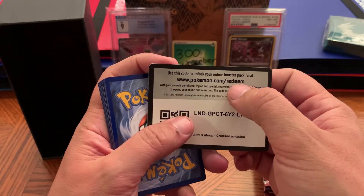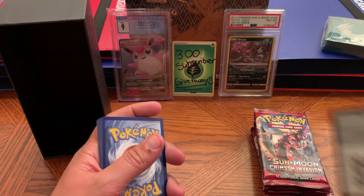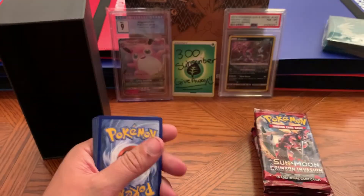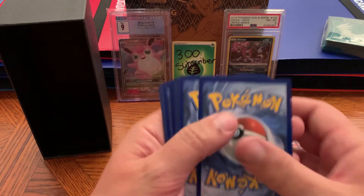Here is your first code — it's a green one. If you did not know, if it just says 'redeem' then it's a regular green code. If it says 'TCG' it usually means it's a white code card. Sorry if I ruined that for you guys, but that's just what it is.